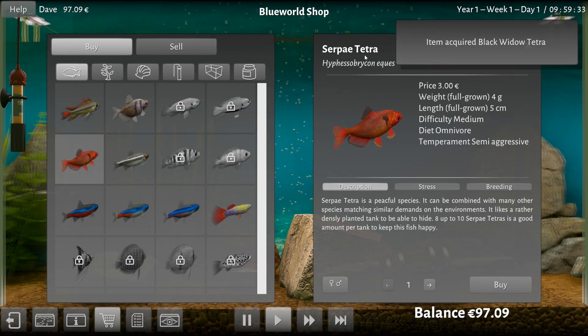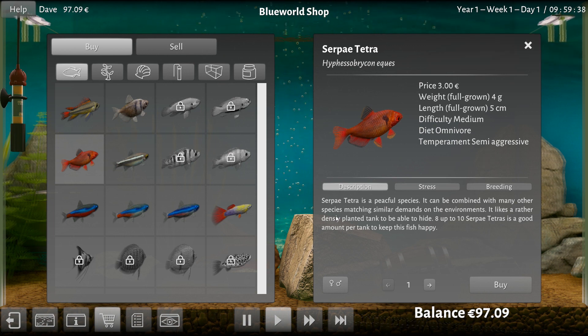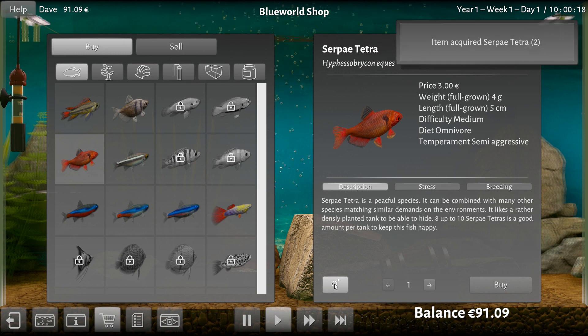You are a Serpai Tetra — you're another Tetra. You're semi-aggressive. It says you're peaceful. Can be combined with many other species matching similar demands. Densely planted tank. Up to eight to ten Tetras is a good amount. I've got like three slightly different Tetras — you guys don't hate each other, right? There isn't like a racial thing with Tetras, right? Hopefully not. You guys would get along — you're all Tetras, we're all going to get along. You're just a really nice color red, so I'm going to get two males and maybe three females.